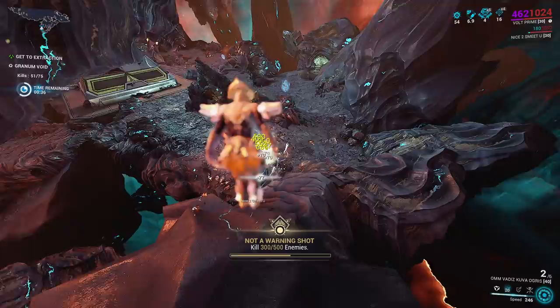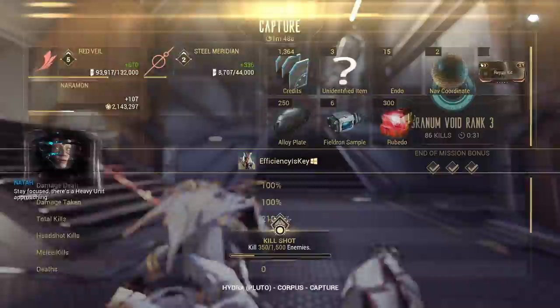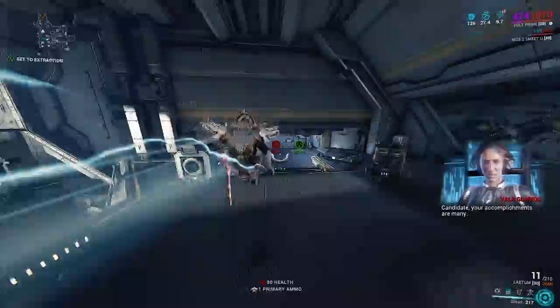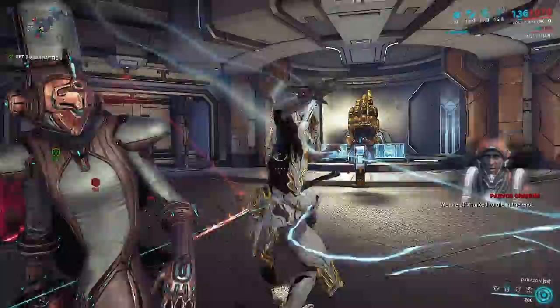We're getting this done pretty quickly — 31 seconds, not too shabby. Now we need to wait for our sister candidate to spawn, so we'll move away from extraction a bit because she needs room to spawn. If you complete it too close to the exit it can bug out and she may not spawn. There she is — Tenet Tetra, not a great one, but we're taking the first one we get.